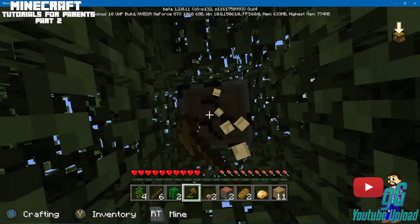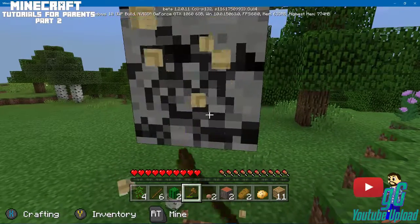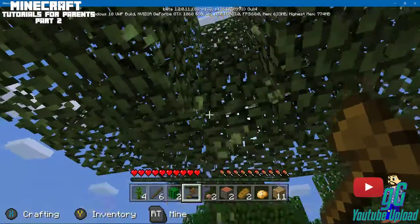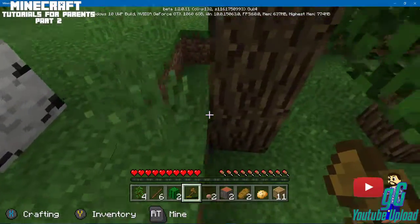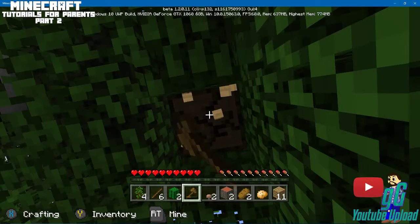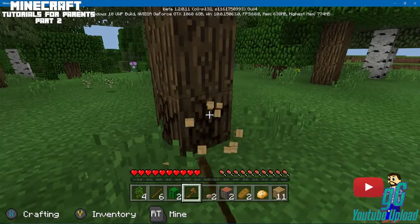I do tend to make big houses, especially if I'm gonna have people play with me — friends and stuff — so they'll have places to sleep. It's a fun little game. Now, if you look at the axe there's a little bar and it's going down. That axe is actually going to break whenever that bar goes all the way down, which means I'll no longer have it. So you've got to be careful about that.